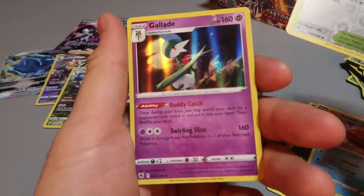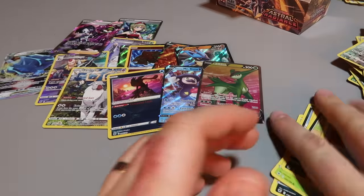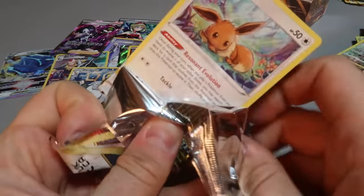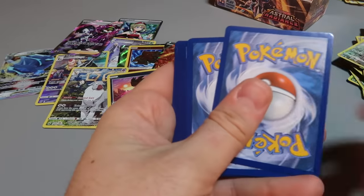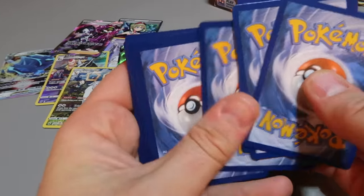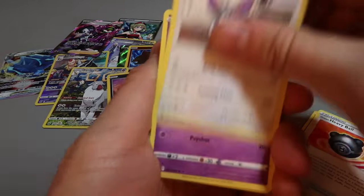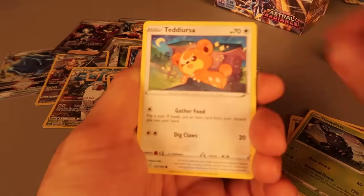I keep pulling out more than one card. Okay, we got a hollow — we'll take it. Last pack! We'll start with Eevee — is that for good luck? Let's go! Oh my, the lights are going out.